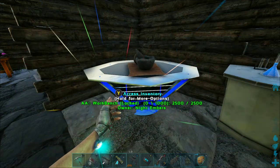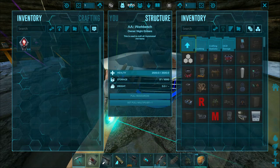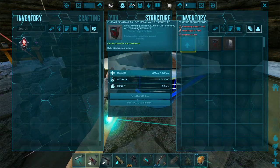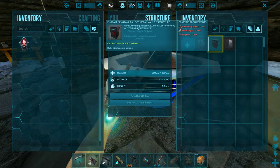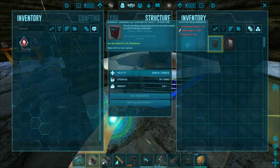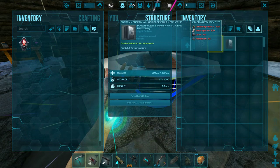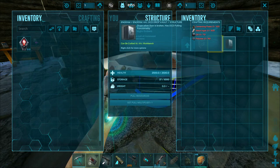Once you get that crafted in place, you're going to access the inventory. You're going to want to start off with the OCD storage vaults, right here. If you want something that will hold a good amount and is cheap to make, you're going to want to make this one. This one's the most expensive but it holds the most items. These are the ones that I use.